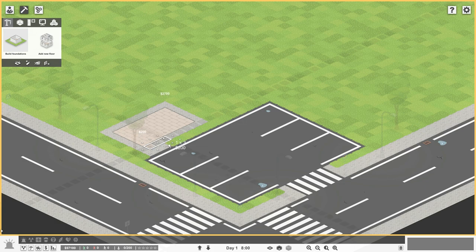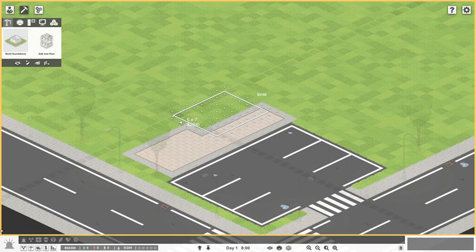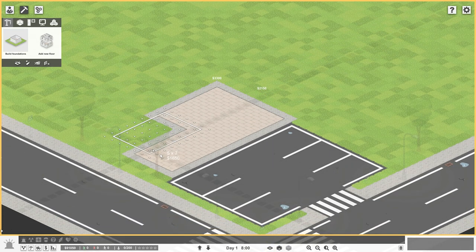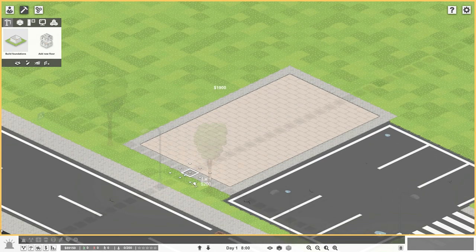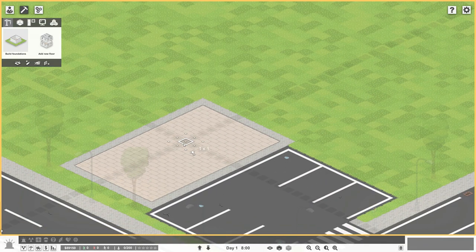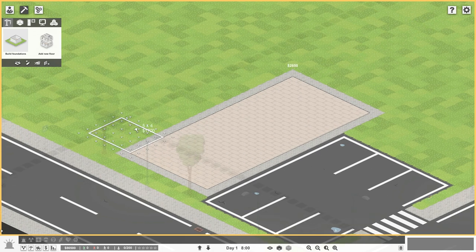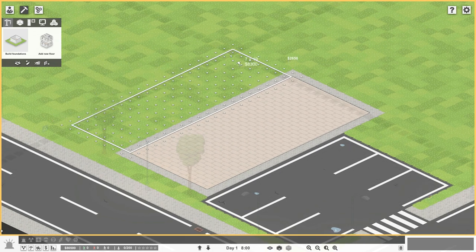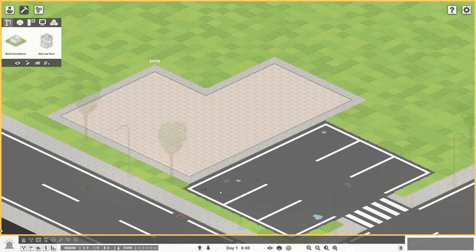Okay, on the side there's some sidewalk - maybe just use the whole parking lot like this. Should we go right to the edge? I'll keep it like that. Let's spend a little bit more and get our first little square going. This is expensive - maybe I should slow it down a bit, let's have something like that.